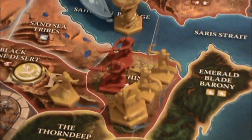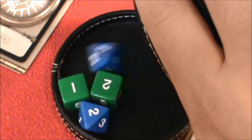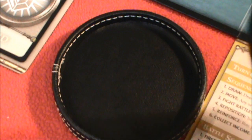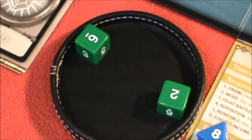The next battle is against two hobgoblin foot soldiers, two archers, and a siege engine. The siege engine is attacking with the two archers — no first strike — and we got all bad rolls. The hobgoblins get nothing. Let's press the attack: one kill, one kill.